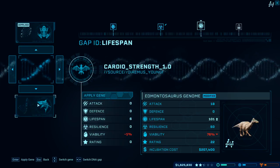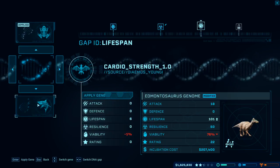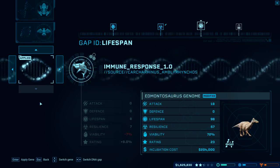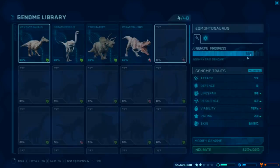Cardio strength - lifespan goes up. That's pretty cool. But we get a rating boost with the immune response, so we'll go for that as well.